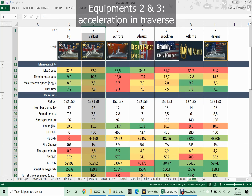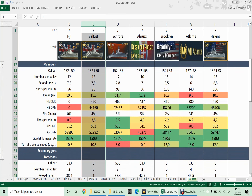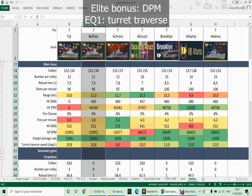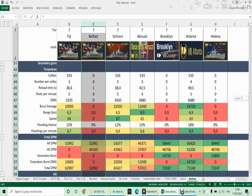The maneuverability is average — we'll improve it with our equipment setup. The main show for the Belfast are the 12 152-millimeter guns with a decent range of 11 kilometers, and surprisingly HE damage for a British cruiser — a welcome addition that gives flexibility to engage battleships and set them on fire. The AP DPM is also solid, the guns are quite accurate, and turret traverse of around 10 degrees is good — we'll improve that with our elite bonus.